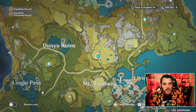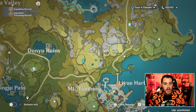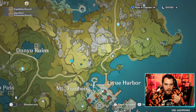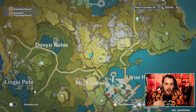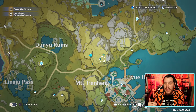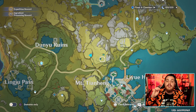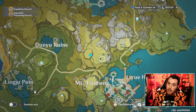We're going to teleport to the waypoint right above Mount Tianhang — no idea if I'm pronouncing that right — and we have to climb all the way over here. You can use this waypoint as well, but because this one is a little bit higher up it might be easier. Make sure you have a lot of stamina because this is going to be a climb.